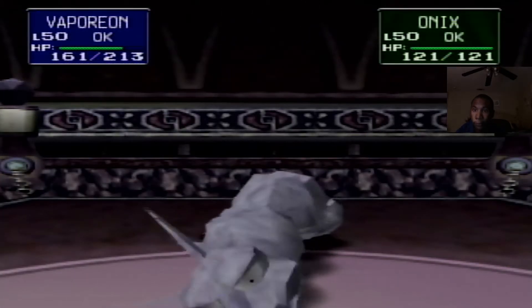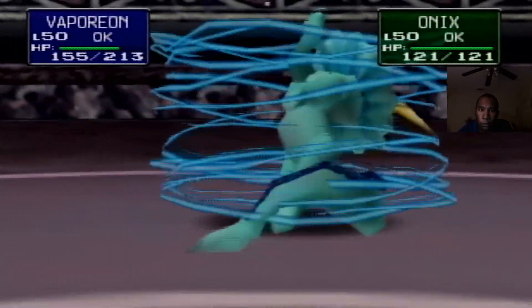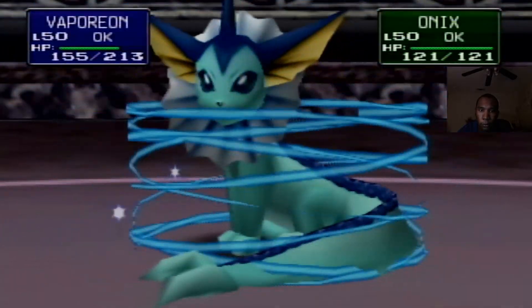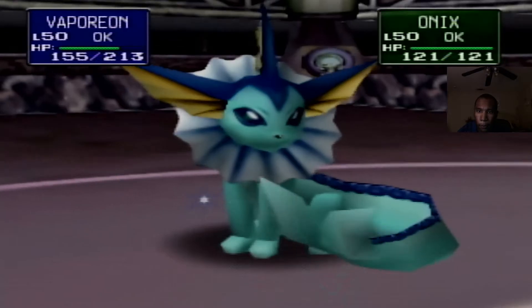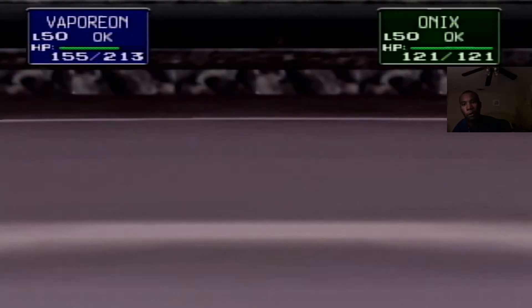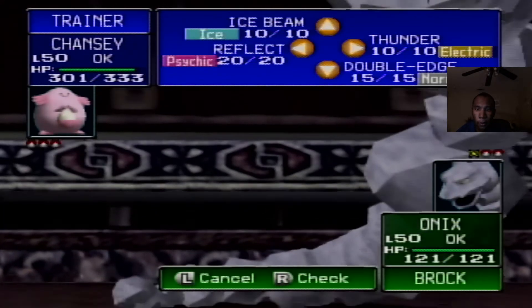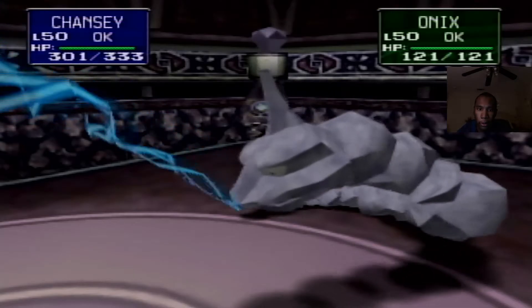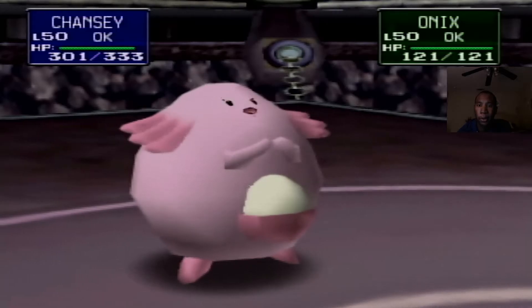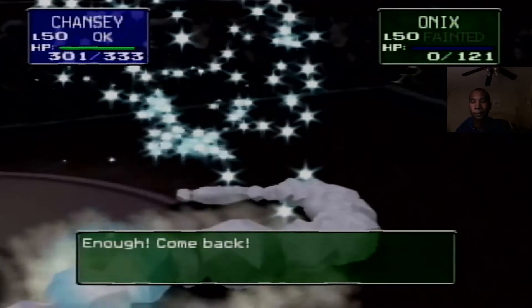Brock sends Onix back out. We're going to have to go through the same problem with bind. Switching to Chansey — my hope is that Brock will go for a move other than bind. I want to try to bait him with bad defense so he'll go for a different move, but he's not taking the bait. He misses! Chansey, you need to knock this out — you've got 130 special, you have no excuse. Yes, got him! Awesome!